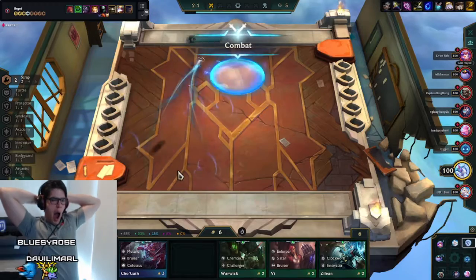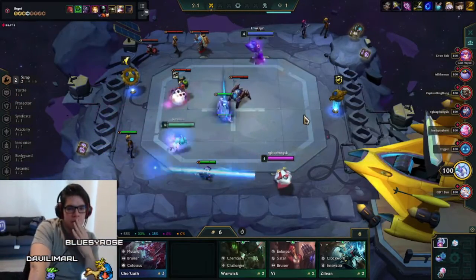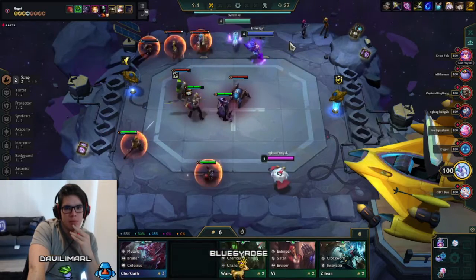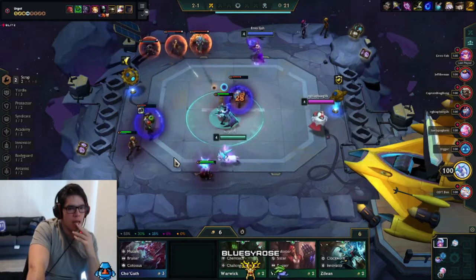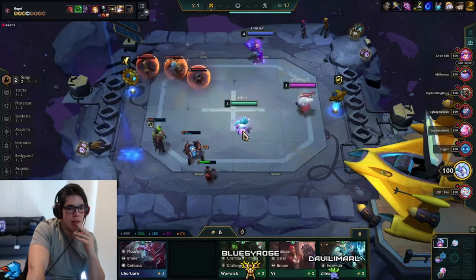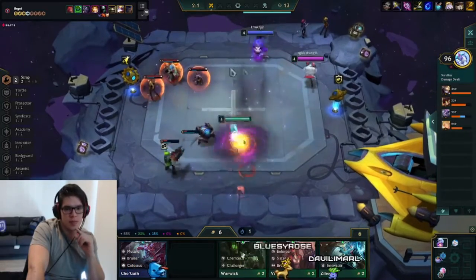Now, in terms of champions that you want to put on your board, you want to prioritize arsonists. But I always recommend building the Yordle 3 comp first because it's a really good econ generator, and two of the Yordles that are in the Yordle comp are arsonists. Also, until you hit level 6, don't hit that refresh button. I can't stress that enough.